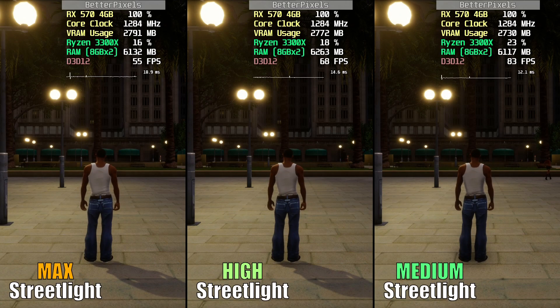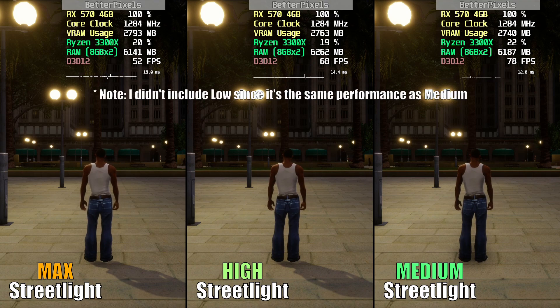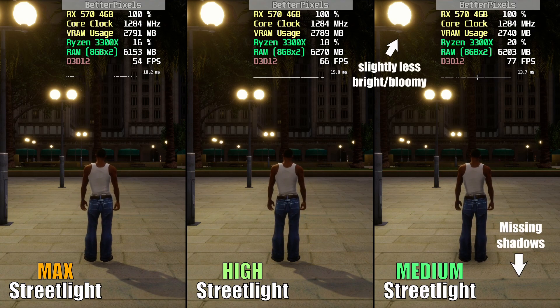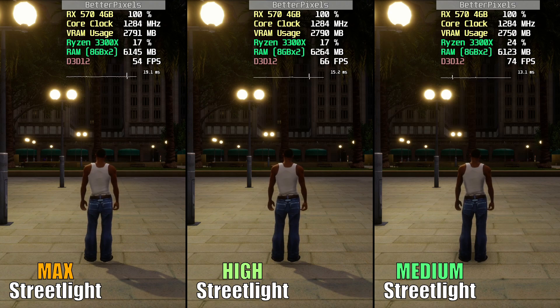Street light quality works the same way as vehicle light, albeit much less demanding. You can't go wrong with either High or Medium here. Just be aware that you lose the shadows with Medium. If you want a performance boost while still keeping shadows, choose High. And if you couldn't care less about street light shadows and would rather have more performance, choose Medium.